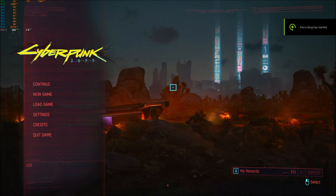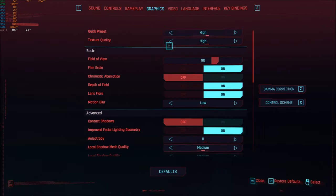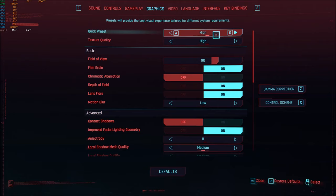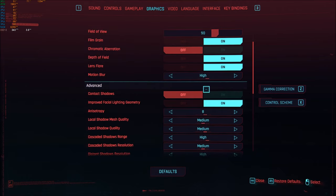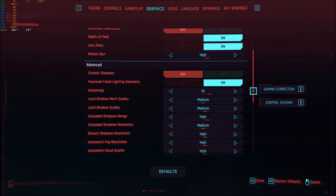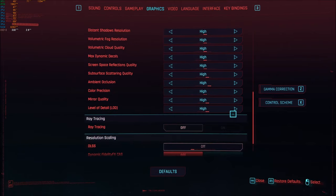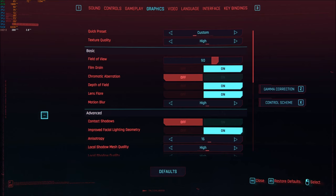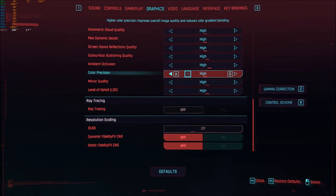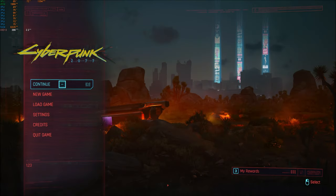Here we are with the 980 Ti in Cyberpunk, continuing exactly as before — 4K and everything maxed out. For quick presets, I'll try to use high; however, if you see 'custom' here it means one of the settings like motion blur needs to be adjusted, and it automatically goes to custom. Same goes for vertical sync if I disable it. We are running Cyberpunk 1.23, after all the patches.